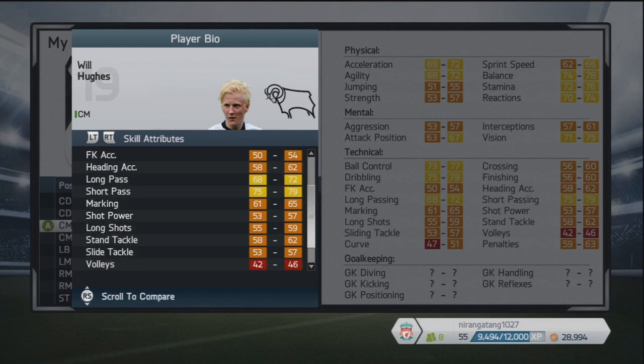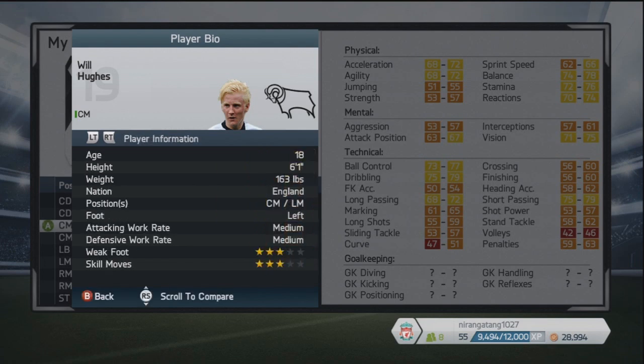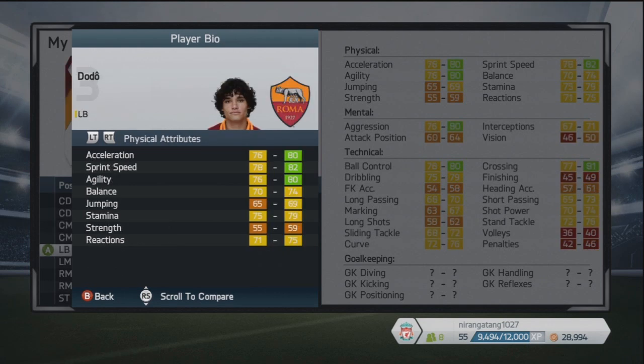He currently plays for Derby as a central midfielder — pretty good acceleration, agility, and pretty good physical stats overall, as well as long passing and short passing, which is quite refreshing in a young player. He's 18 years of age from England — one of our bright stars of the future. He can play centre mid and left mid, as he's left-footed. Medium attacking work rate, medium defensive work rate, three-star weak foot and three-star skill moves.